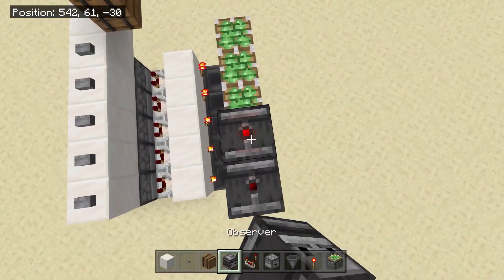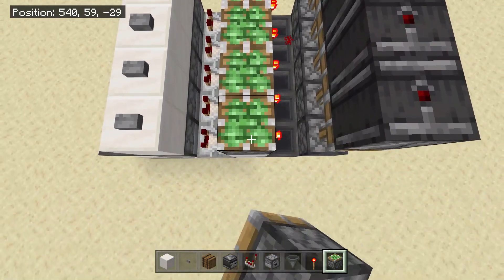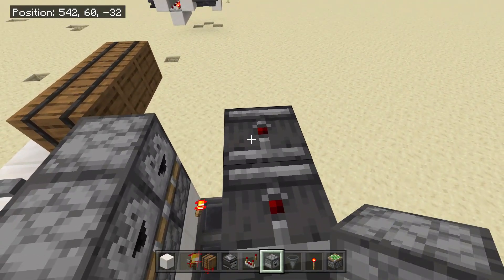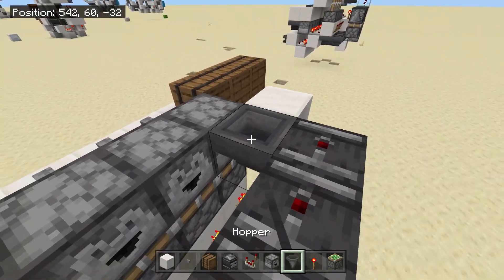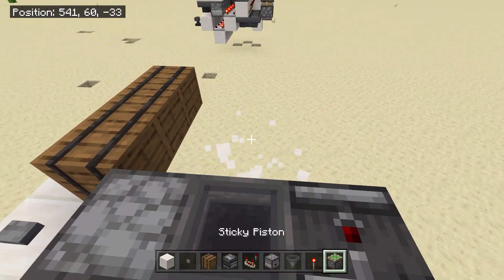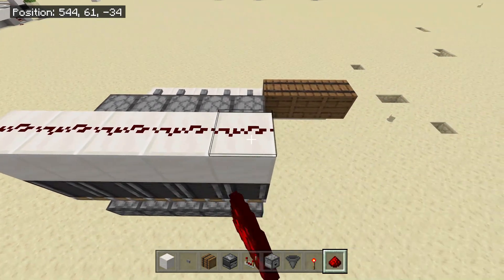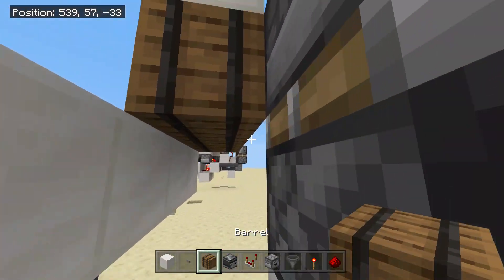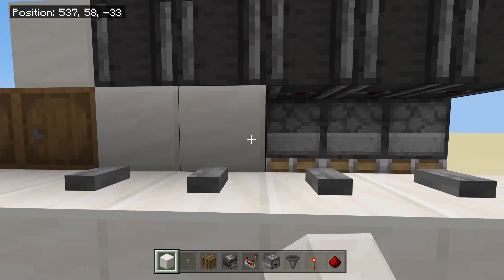Then put redstone torches on these blocks, with sticky pistons facing upwards in front of them. Then put observers facing upwards on the tops of these sticky pistons. And then you need to put more sticky pistons over here. You need to place in a dropper on top of these sticky pistons facing in towards your observers. Then over here you want to come two blocks south, destroy that block, and then place in all your hoppers going this way. You can do this block again. You need to put blocks on top of all of these observers, get yourself your redstone dust, and put it along all of these blocks.